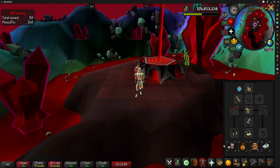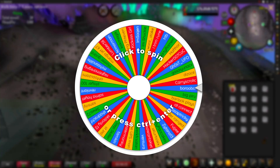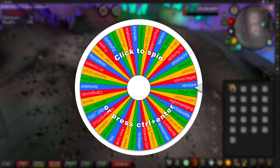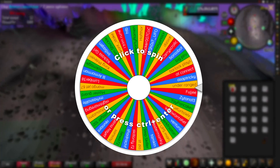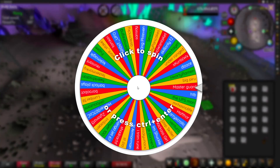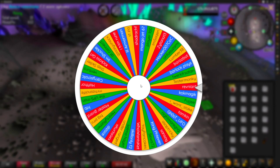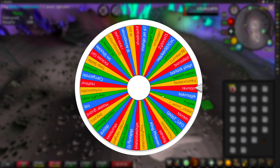Now let's jump to the spinning wheel to see who takes today's profits. Today's winner was supposed to be Saint Zio, but because he hasn't been online for three weeks and he suggested the video, I don't think he'd mind if we re-roll on the spinning wheel. We currently have 47 entries with one new entry — Under Range — from the previous video. After shuffling, congratulations to Revenant — you are today's winner of all profits!